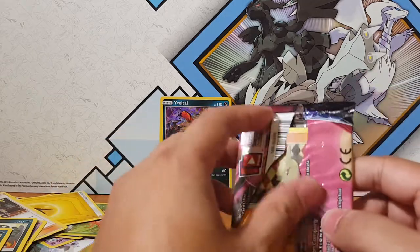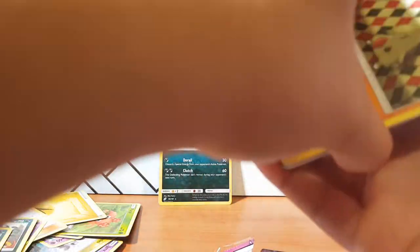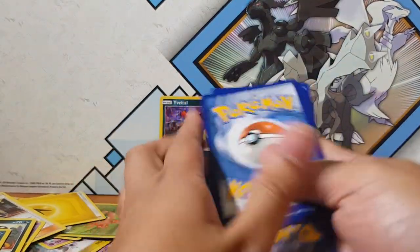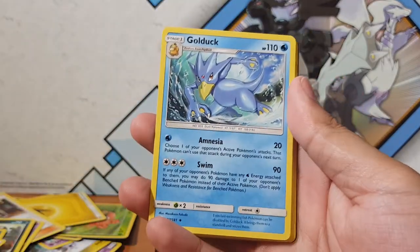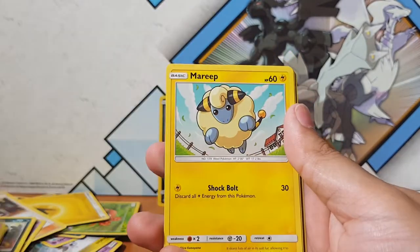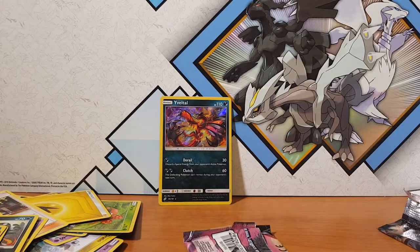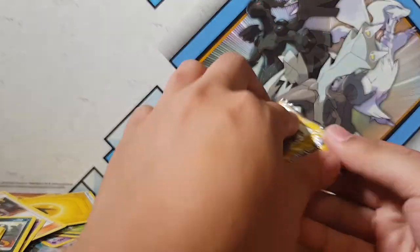Second to last pack — are we going to get anything? I have a feeling though... oh, Deino. Where's my Jirachi? I want Jirachi! Oh — Black Market and Blastoise. Lucky last pack coming up.